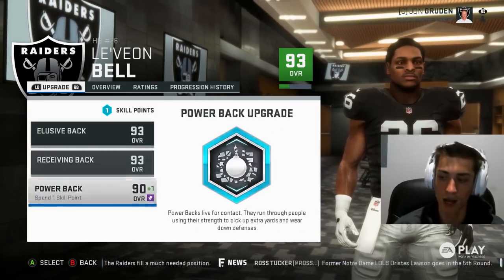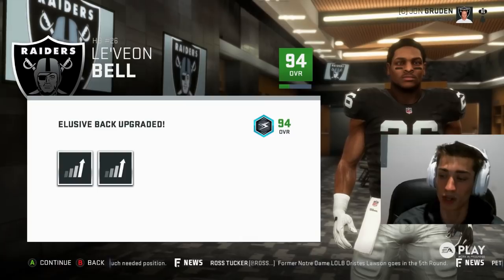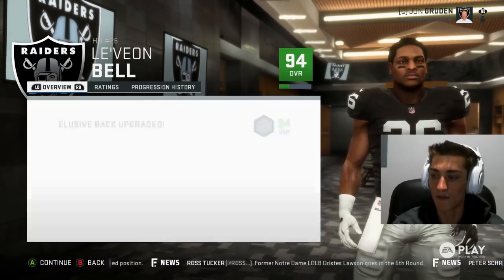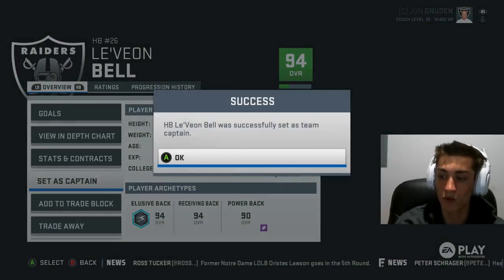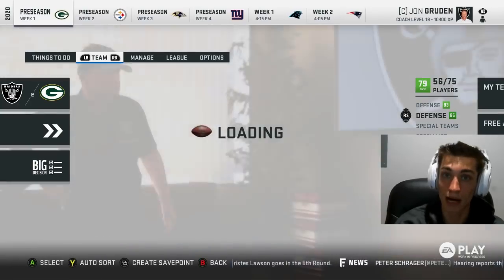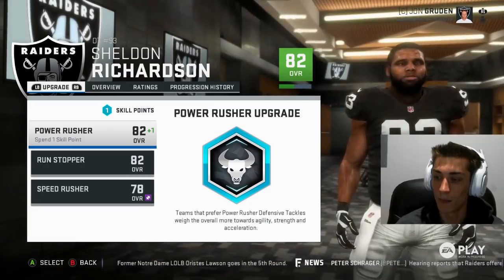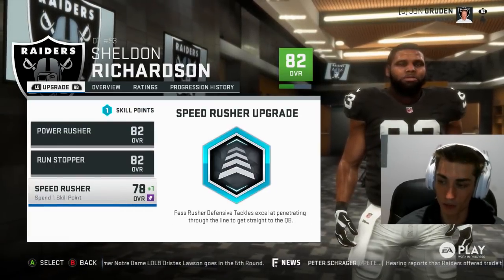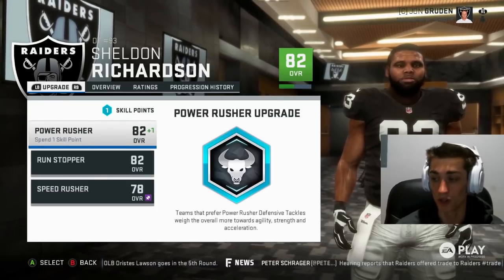For running back, there's elusive back, receiving back, and power back. You see the puzzle piece under power back because we're in a power run style scheme, but Le'Veon Bell is an elusive style back in the game, so you can raise his overall by choosing elusive back — although if you choose power, you can get trucking maybe. It really depends on how you want to do it. For interior defensive linemen, power rusher, run stopper, and speed rusher — that's pretty much the same across the defensive line and between all position groups.